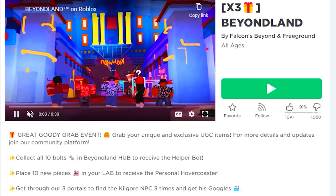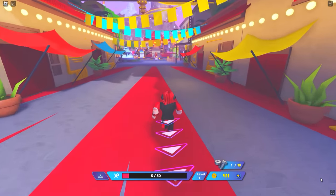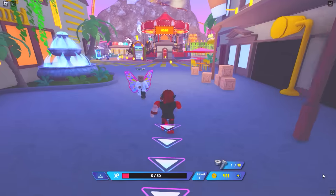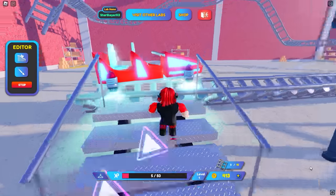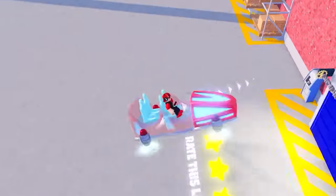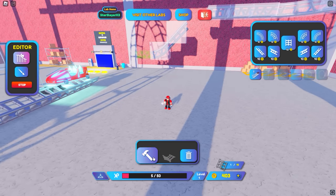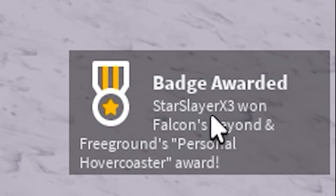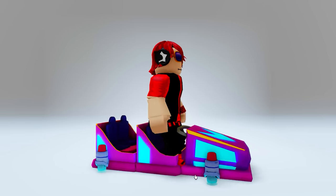Next, search this game. We have joined this game before, but this time we will get an easier free item. Once you load in, go where I go here — we are looking for the place called the lab. It is to the right side here and it's hard to miss. Once you enter, ride the roller coaster once just for fun, then click edit and spawn in 10 of these. Now you have a new free item — a cool bumper car and it was so easy to get.